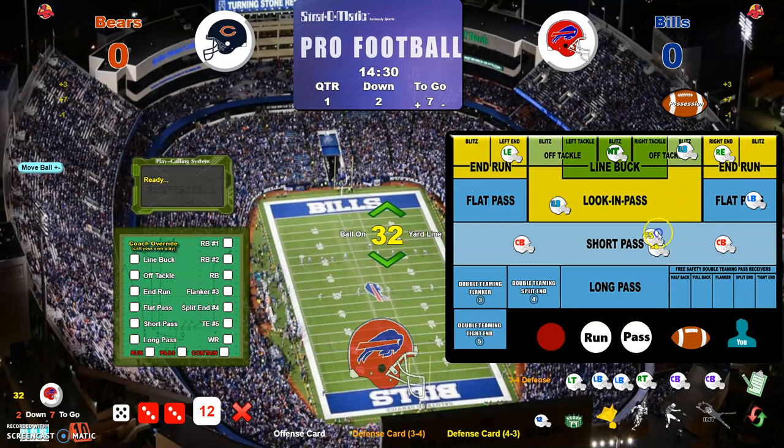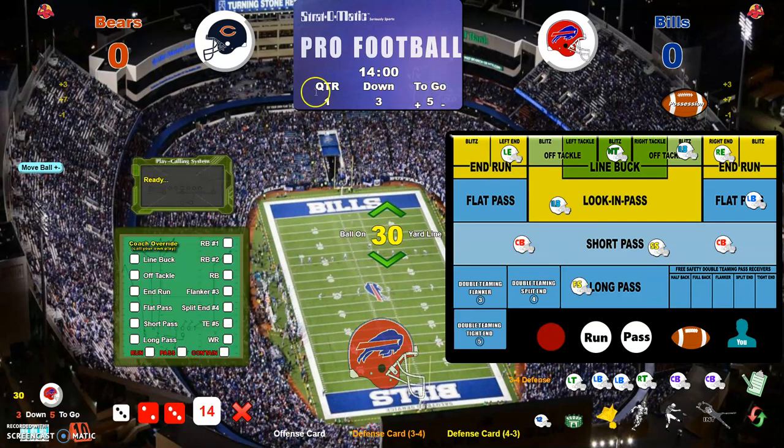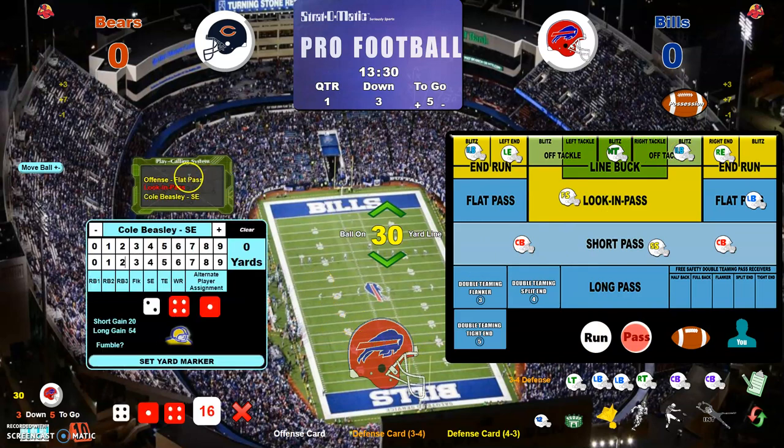I can move these guys to a different location and click for an offensive play — say he gets two yards. Now we're facing a 3rd and 5. The Bears are still in their 3-4 defense, so let's play a pass defense. We'll blitz him out here and blitz him there, and the free safety will move up. Pass defense with two blitzing linebackers. They call a flat pass on the look-in, and I do have my free safety there — so that's what the play would be.